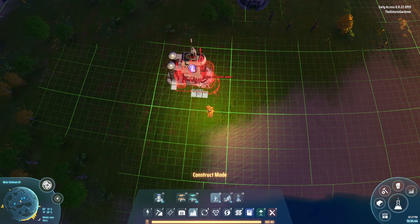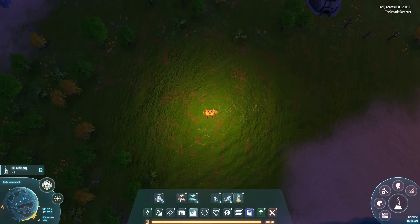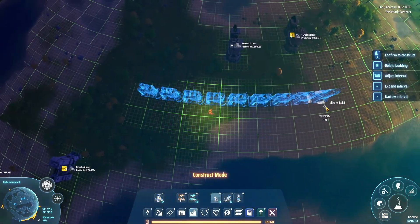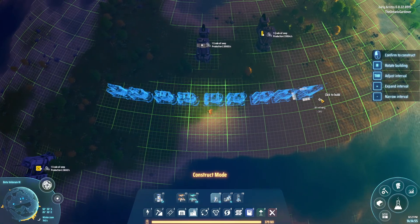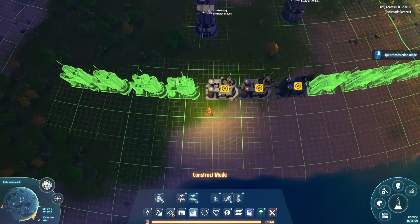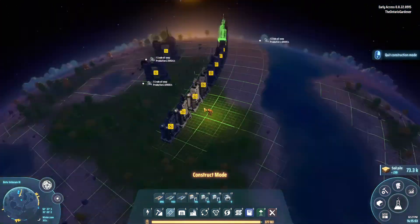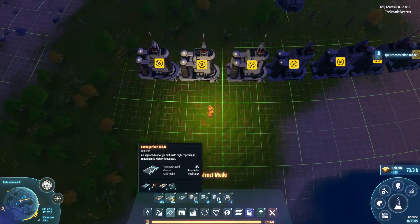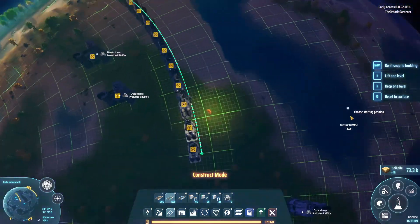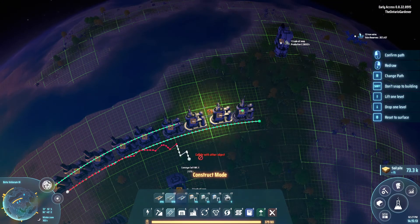You could probably do six and six, but we kind of have the space here so let's space it like that. We'll place 12 refineries. This is a very simple setup — we're going to have a tower over there, run everything out of here all the way down, and here we're going to run everything up. Simple as that.